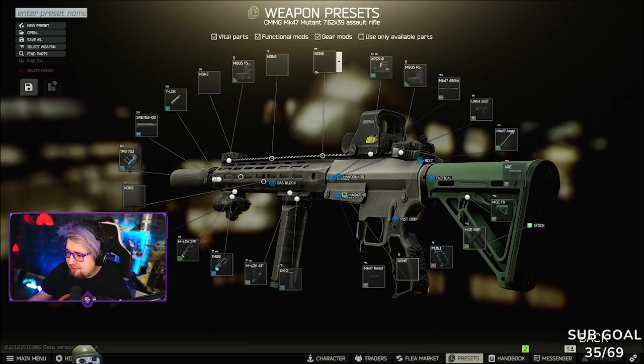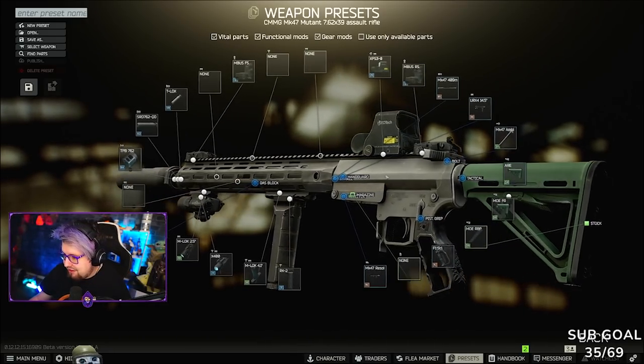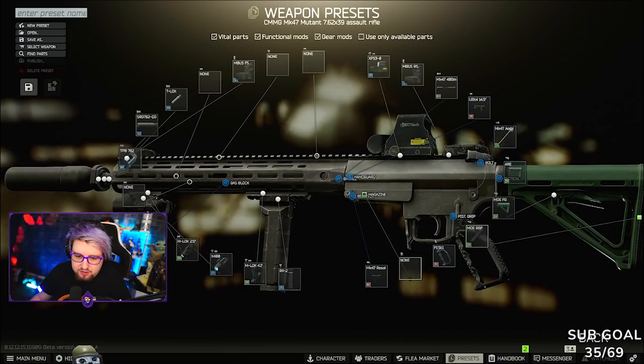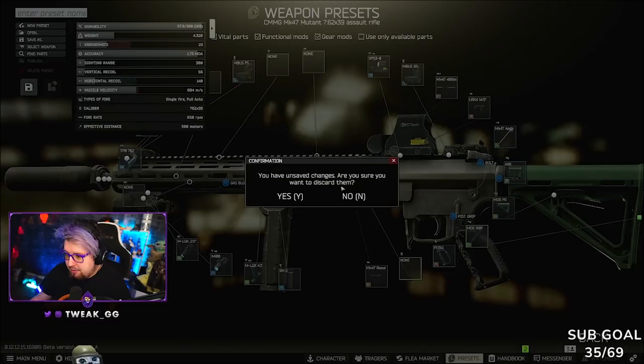I'm not going to break the build down because I feel like you guys have all seen it, but the parts are all here on screen if you want to make it yourself. Here are the current stats: you're looking at 56 vertical recoil and 140 horizontal recoil.